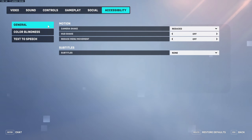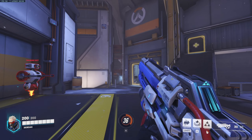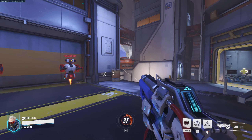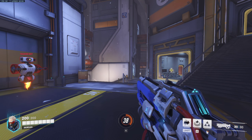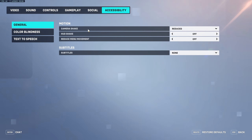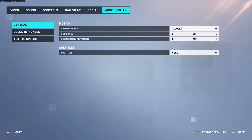After Gameplay, go on Accessibility, then General and Motion. There are a few things you want to change. First thing is Camera Shake — it's usually on default, put that on Reduced. This means your camera in game doesn't shake as much when you jump or use different abilities. It might help with motion sickness, but it also gets rid of that awful overused shake effect. It's still there but a lot more reduced — less drastic. This helps you concentrate in game and hit your shots a bit better.